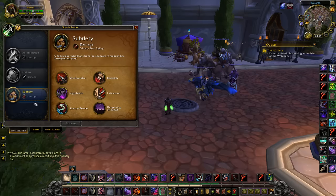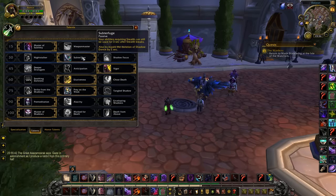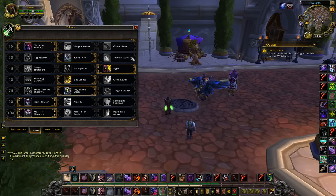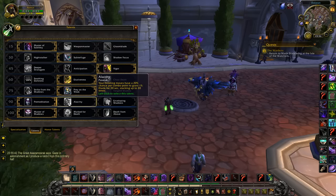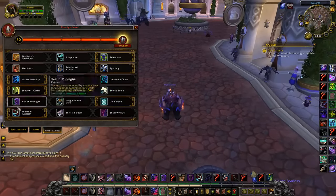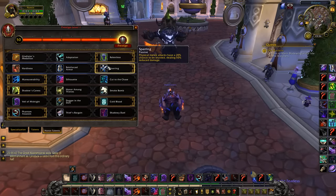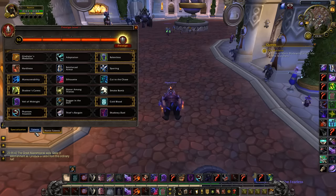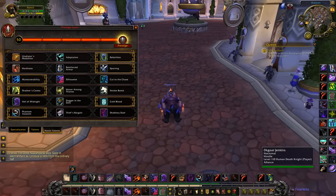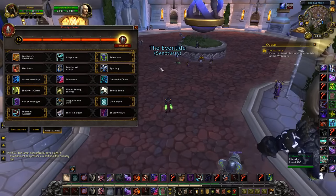The talents don't ever change — I don't touch these talents ever against any setup. That's what they stay. And the subtlety talents, don't touch them ever, except swapping Sparring when you don't need it. That's it.